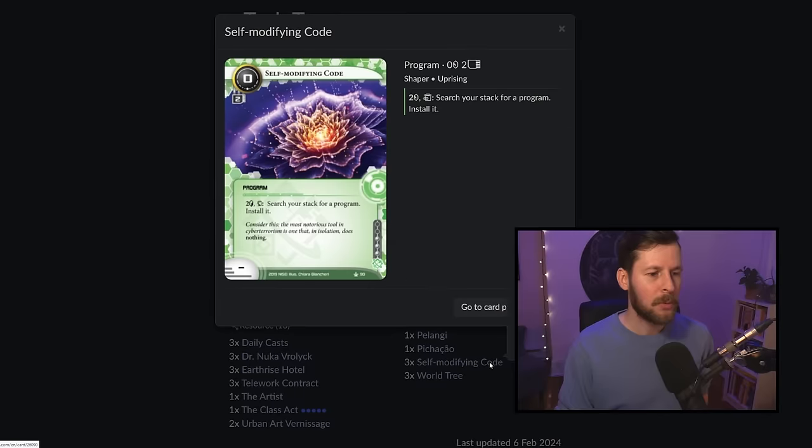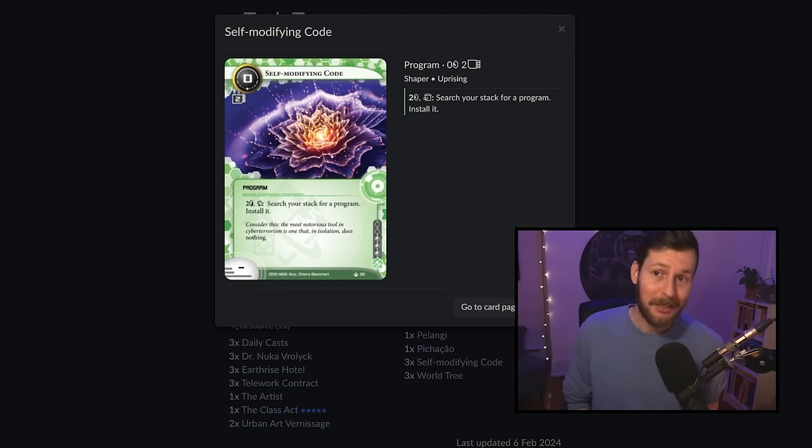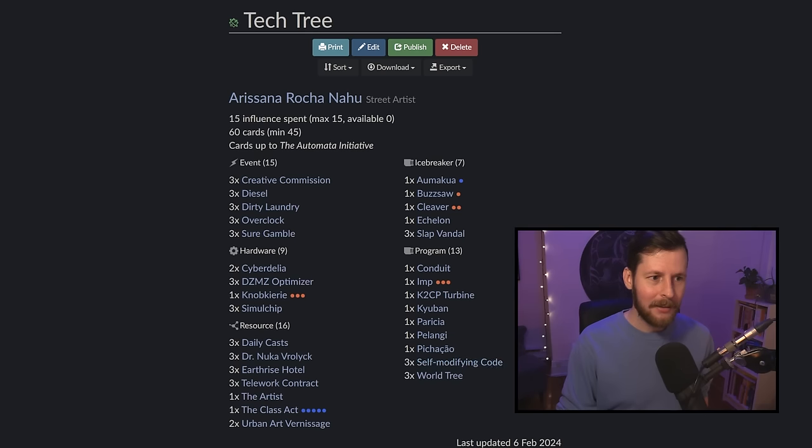Of course we also have three SMCs, which are incredibly flexible — not only to pull our World Tree, but also to pull whatever we need when we need it, or just install this clicklessly with Arasana and World Tree it off to the program, which turns out to be quite a bit cheaper if you haven't used your World Tree that turn. I think that's every card in the deck — 60 cards. This is a lot of fun and I'm surprised how consistent and flexible it is.